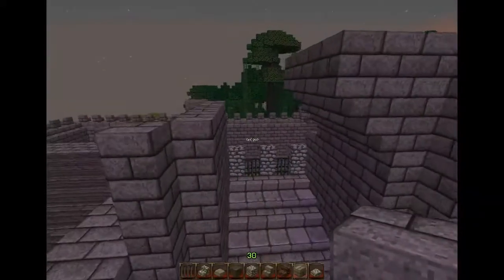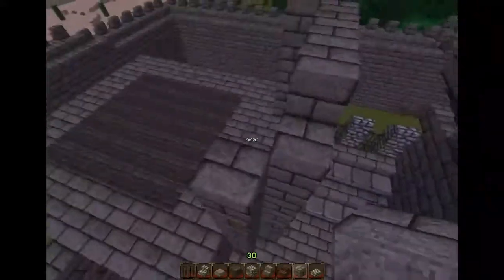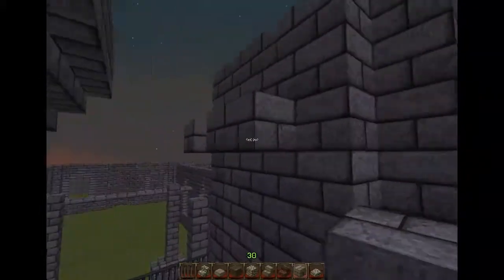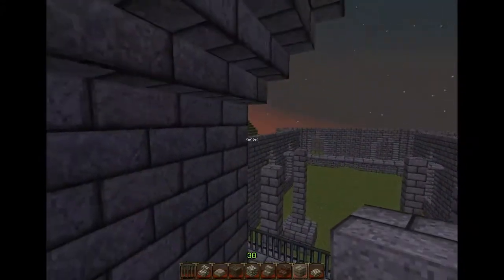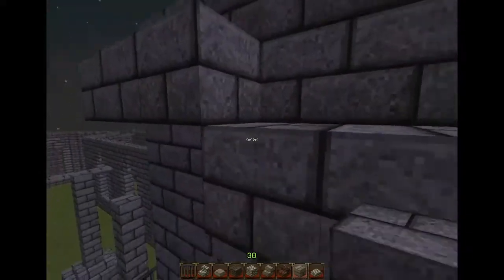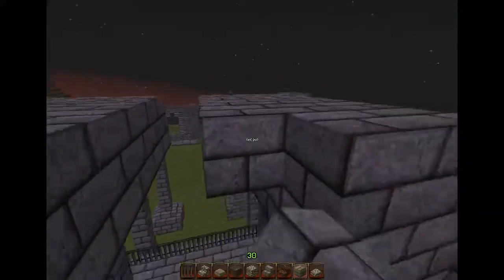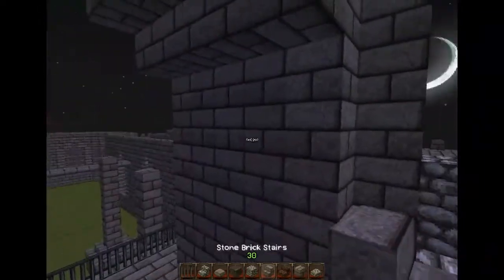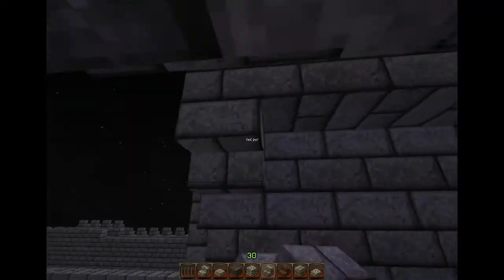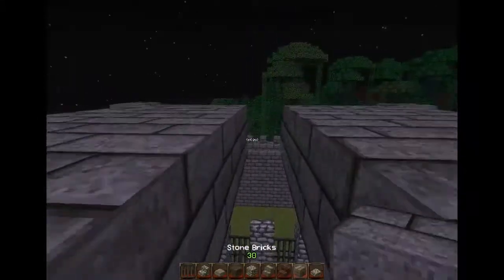I'm getting the hang of the detail side of things and how to build certain things — obviously with help from other YouTubers, Minecraft builders, and images from the internet. I think I'm quite good at picking an image and copying it into Minecraft without using any programs, literally just doing the block placement. And that's how I got this entrance — I went on Google, searched up cathedral entrances, found one I really liked, and that's what I've tried to do.